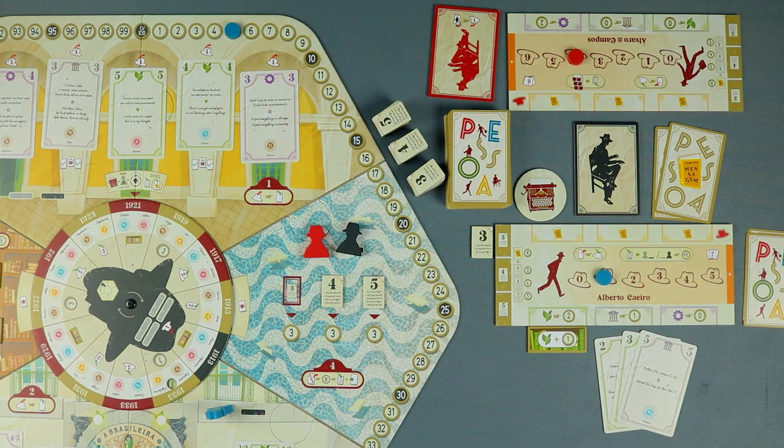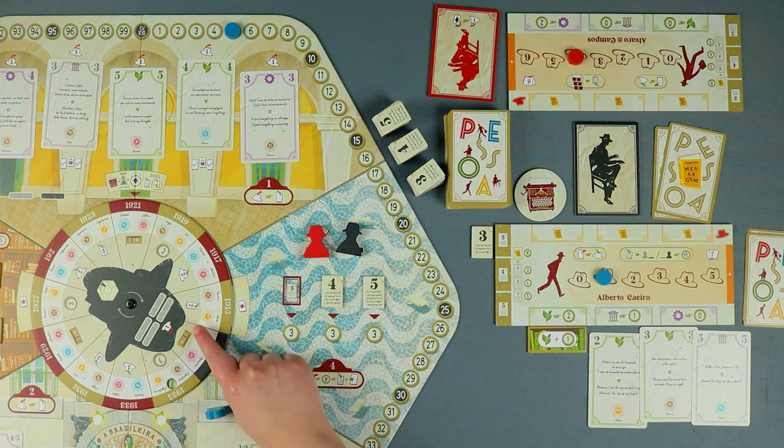Similarly to the bookshop, if at least one card played matches a symbol depicted on the astral map, the player immediately claims the corresponding bonus. You always keep one of the cards used to write a final poem by the end of the game. Returning to the example, this card I played matches this symbol on the current astral map section, so as a bonus reward I would get 2 inspiration cards from the top of the inspiration deck.